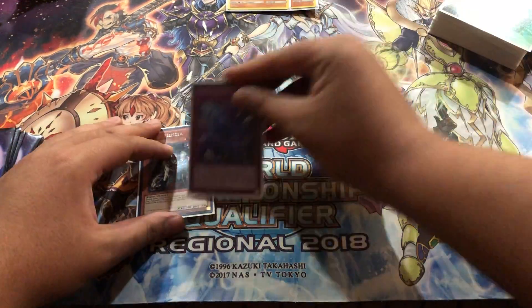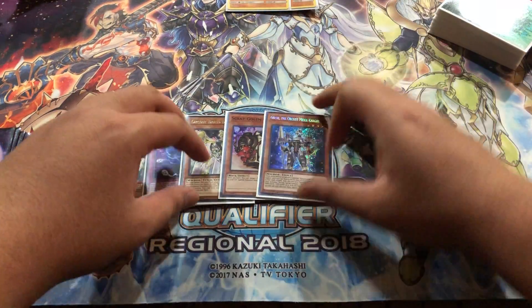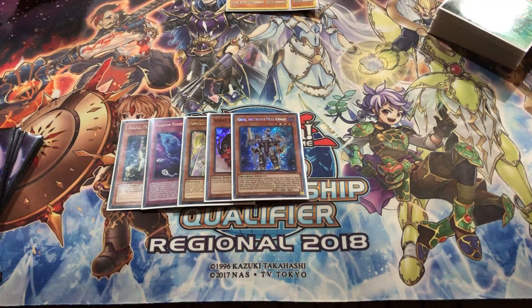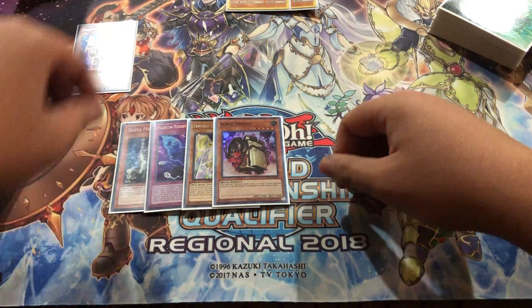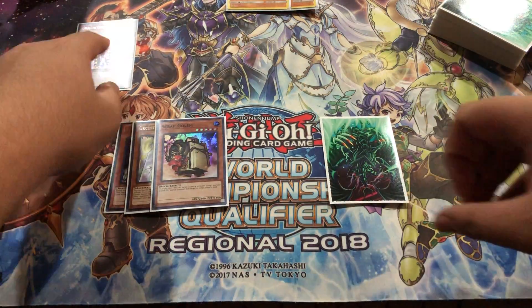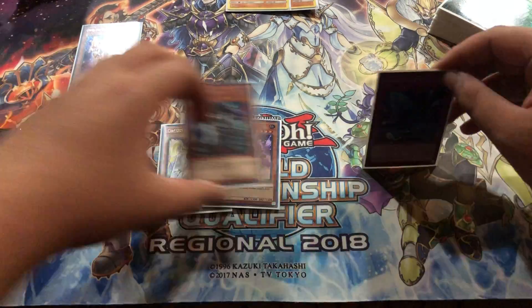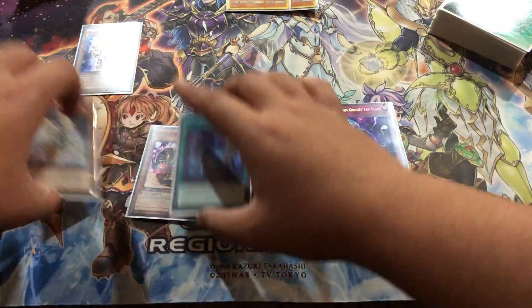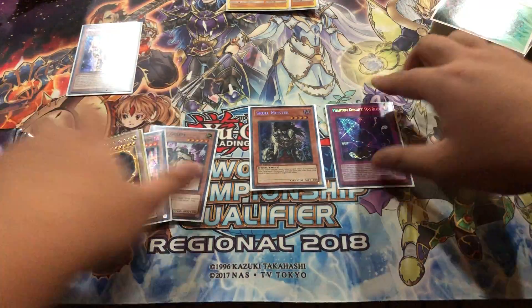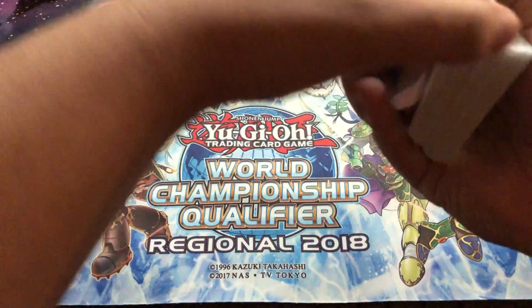We got Meister, Fog Blade, Bombard, Golem, and Girsu — his hands are pretty bad. Normal — they go Imperm, you set one. Girsu is the best target for Imperm in this deck. But you still have Fog Blade and Meister so you should survive realistically. Hopefully you can pop off. Yeah, that hand wasn't great — I don't know why I keep drawing Golem.